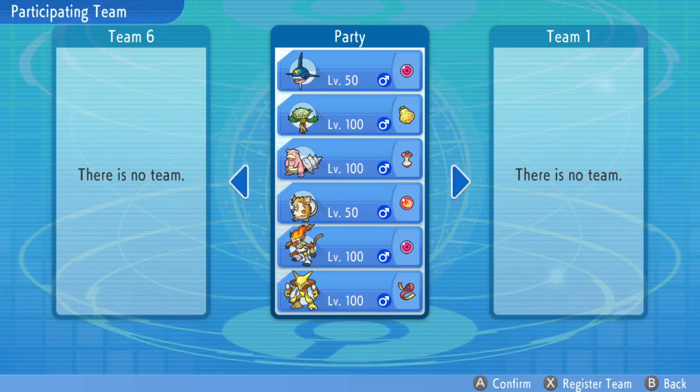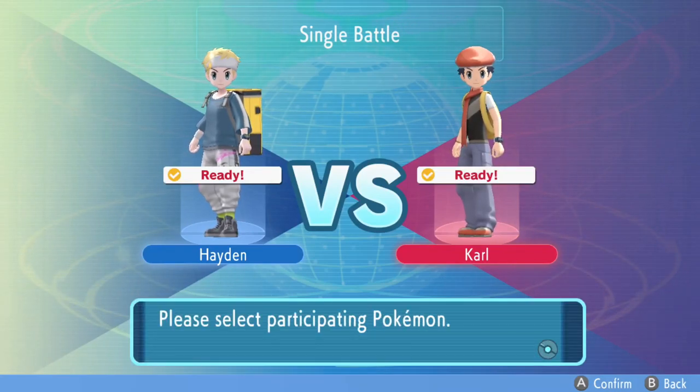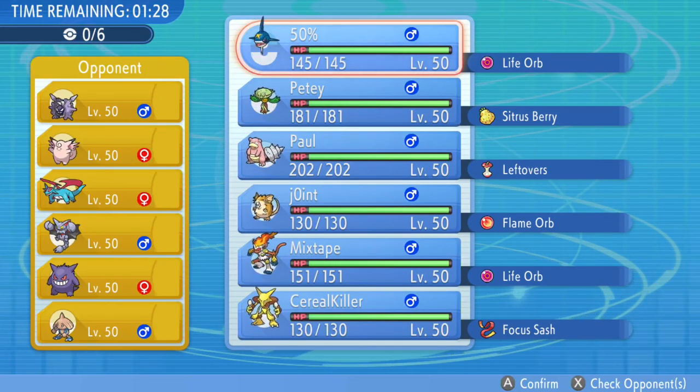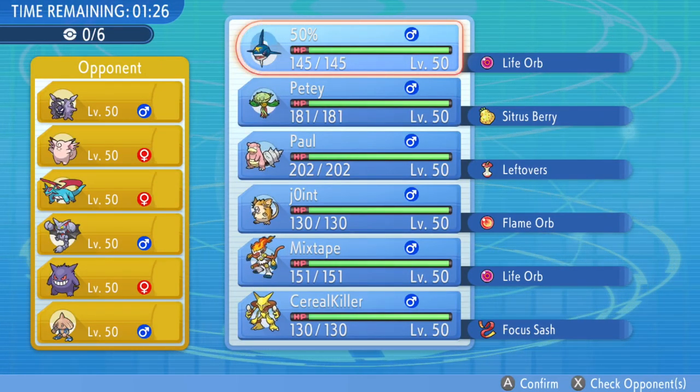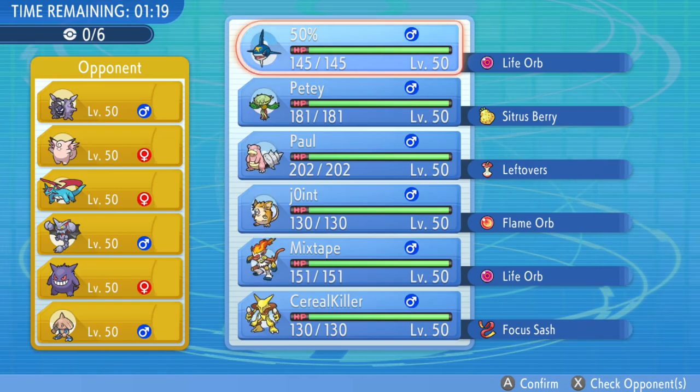What is going on guys? Welcome back to another Pokemon Brilliant Diamond and Shining Pearl Wi-Fi battle. Today I have a really fun one, and I also have some new Pokemon on the squad. Brought back some OGs. You'll notice 50% Shark, the Sharpedo, we got Paw, I got Joint. If you remember any of those Pokemon, you've probably been on my channel for quite a while.